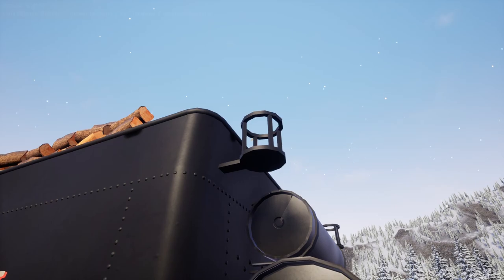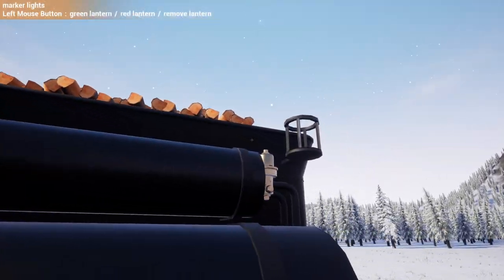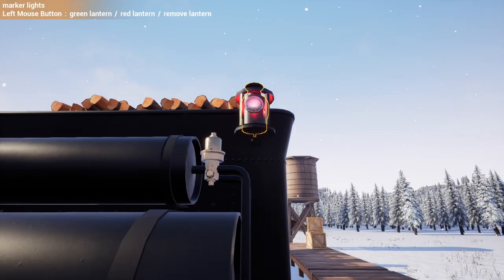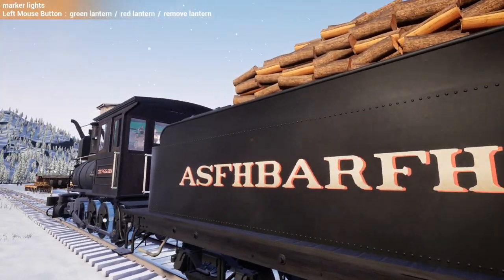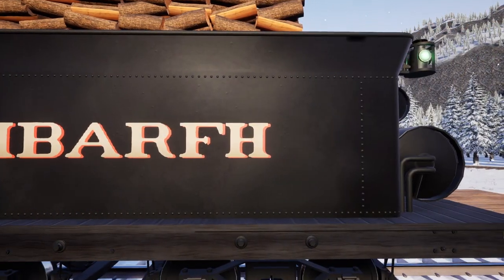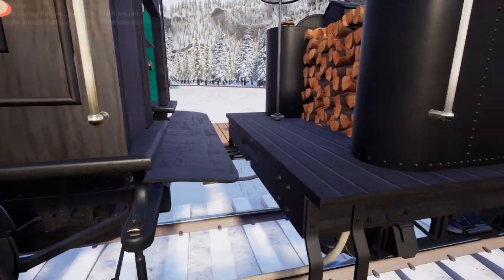You can put lamps on the back - nice! There are different color marker lights you can throw back there - red and green Christmas colors are quite appropriate. It's a nice little feature.